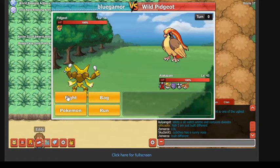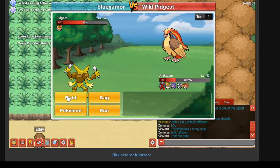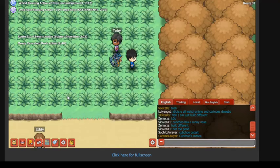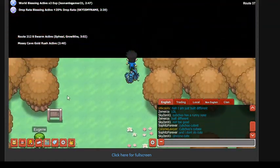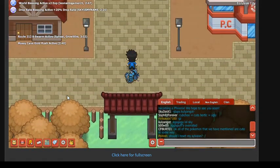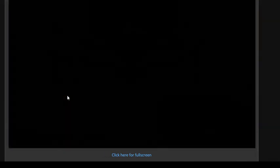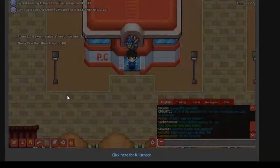We're going to go right through these trainers and take out this Pidgeot. That's right — Alakazam with its psychic moves. And we are officially in the new city. I don't know how to pronounce it, so I'm going to just call it the City of Letter E because it starts with the letter E.